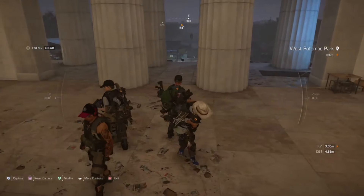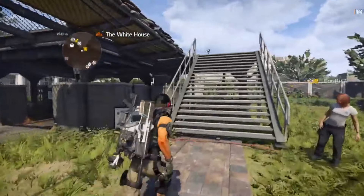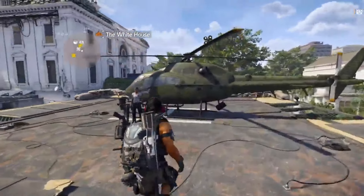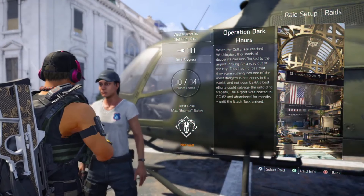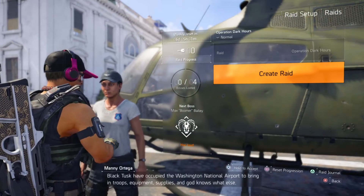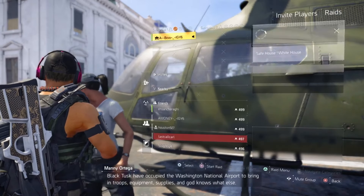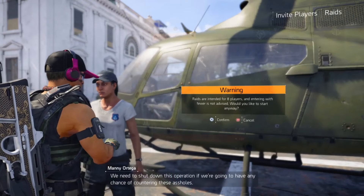Attention all agents — as Title Update 5 approaches, dropping Tuesday the 23rd of July, I imagine a lot of y'all agents will be running more attempts at the Raid Dark Hours, mostly due to the addition of Discovery Mode for the raid. Hell, I bet there's even a portion of y'all that ain't even giving it a go.